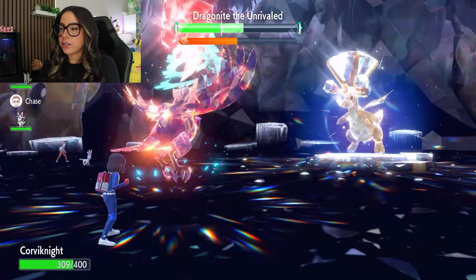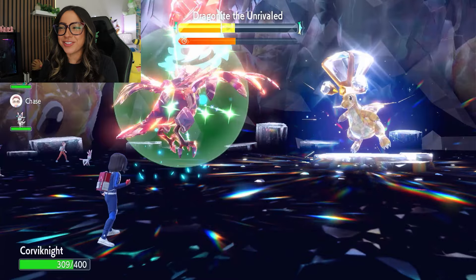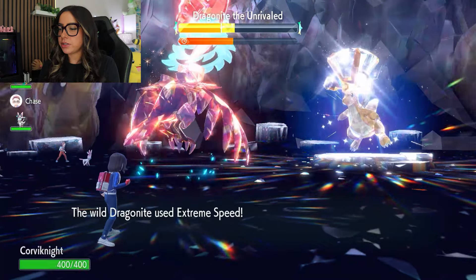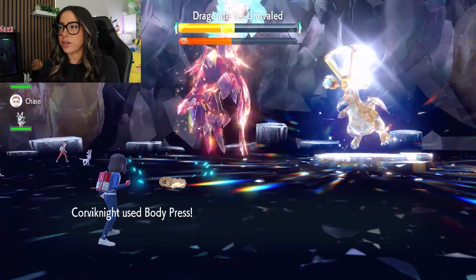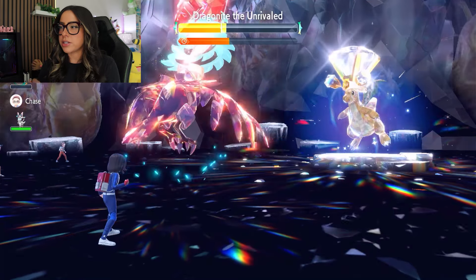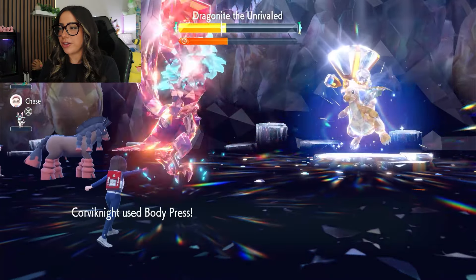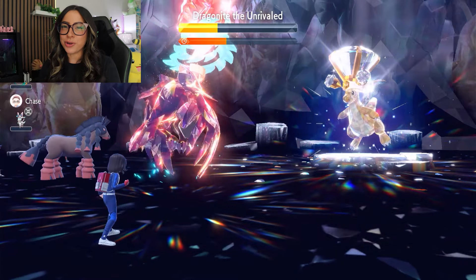We're getting hit by an Extreme Speed here — it's totally fine. Here is another Body Press. Getting close to the end of the shield, and we're also back up to full HP, so you don't really have to worry about HP here. Here's another Extreme Speed — we take a bit of damage. It's still doing kind of a lot because it did get two Dragon Dances off, but we're getting so much HP recovery back that we don't have to worry about it. This is going to be the final Body Press that we need in order to take out its shield. It's spamming Extreme Speed like it's Choice Band Dragon in a VGC battle. I would rather that than any of its other moves, honestly. And we've finally broken through the shield.